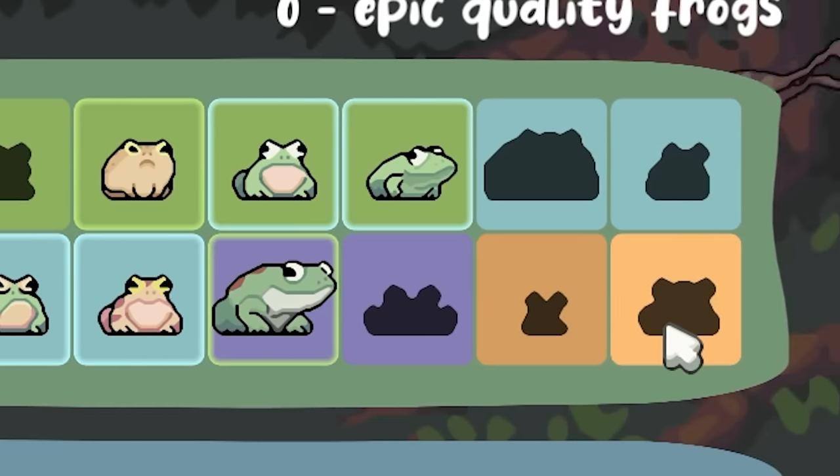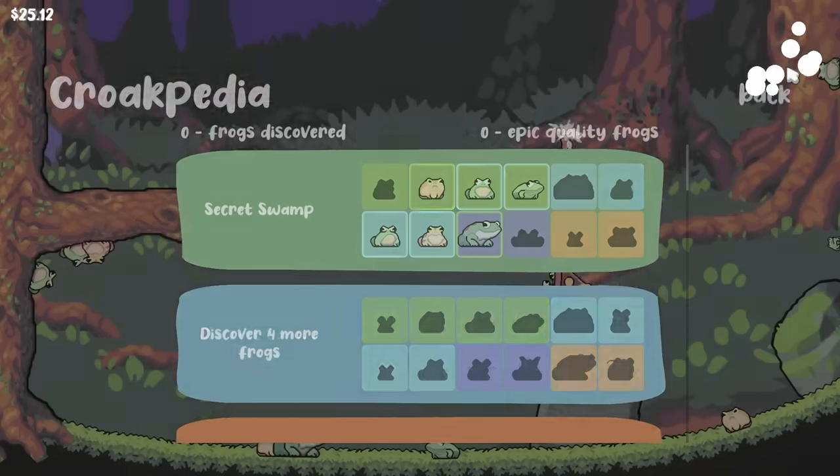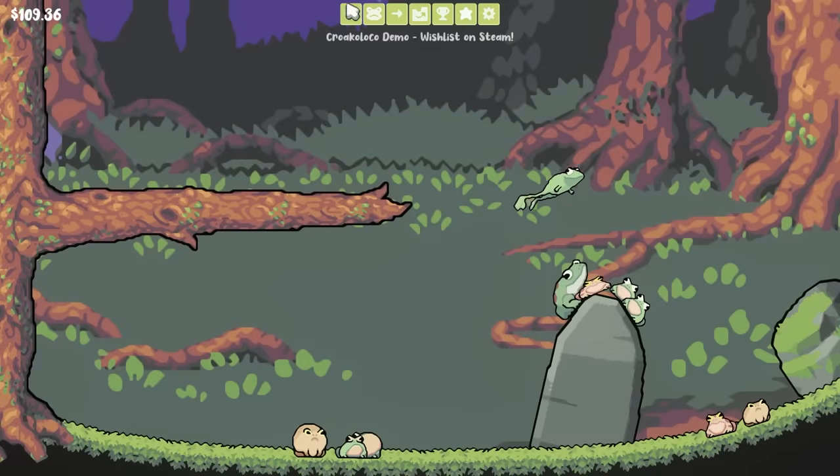There is a tier beyond rare that we haven't seen yet — this orangey pink thing. And then once we unlock the new frogs, there's a whole other set we got to go through as well. These two new frogs — I actually don't like either of them, I'm just straight up gonna sell them. They don't increase fly value, and at this point we need performers.